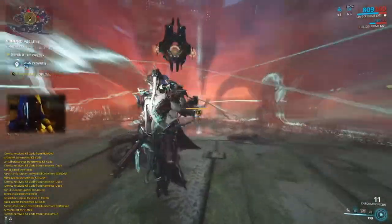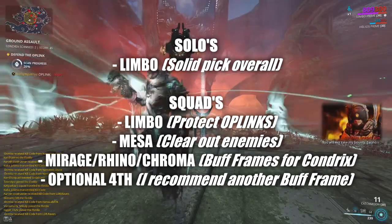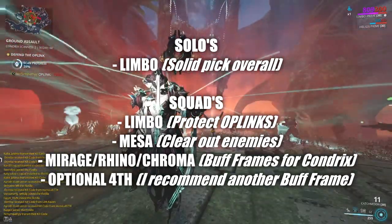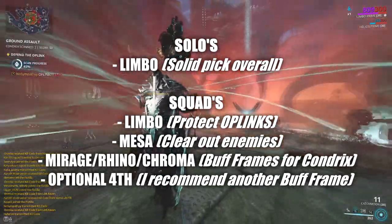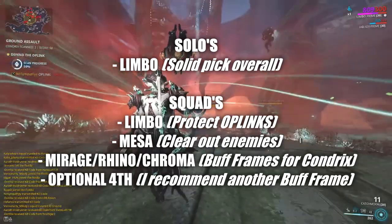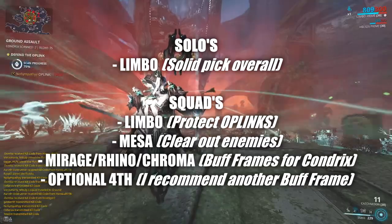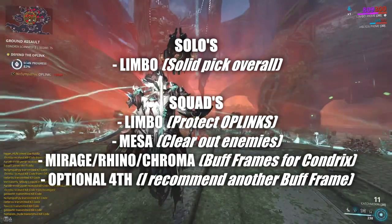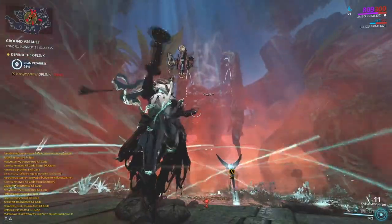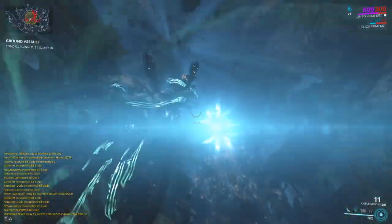As for the final Warframe inside a squad — you've got Limbo for protection, Mesa for wave clearing, and Mirage to shoot the Chondryx — I recommend another damage dealer. We had more success using two buff frames to take on the Chondryx, one frame to clear out enemies, and another frame to protect the OP links and the team. Feel free to use another Mirage, another Rhino — some people like Octavia or Wisp for buffing, so it's completely fine.